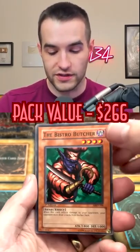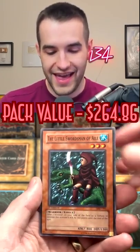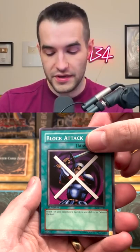Okay, it's really throwing us off now. The Bistro Butcher, Dome of the Angel of Silence, Little Swordsman of Aile. Alright, Block Attack. What's gonna be the last card? Get nervous, guys — what will it be? Will it be something epic?